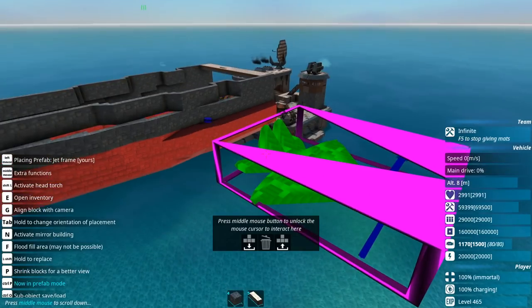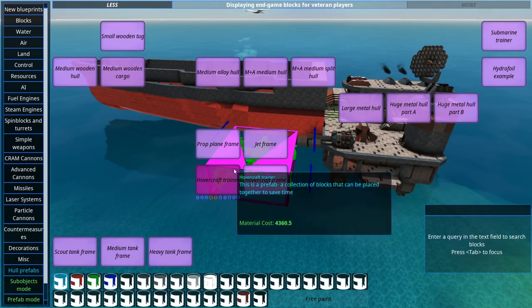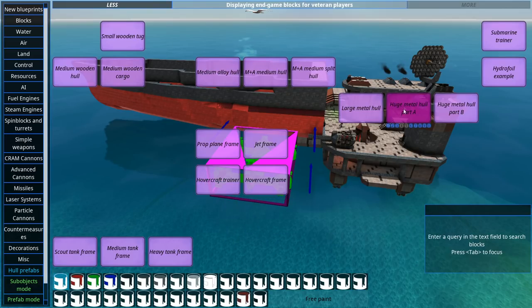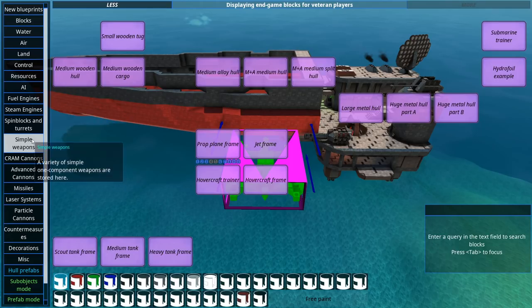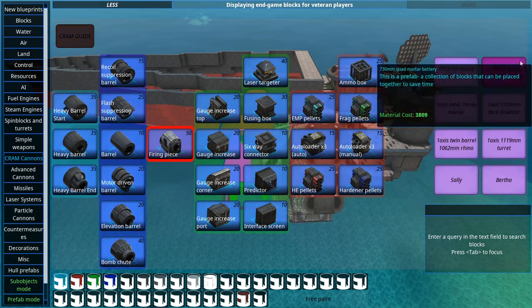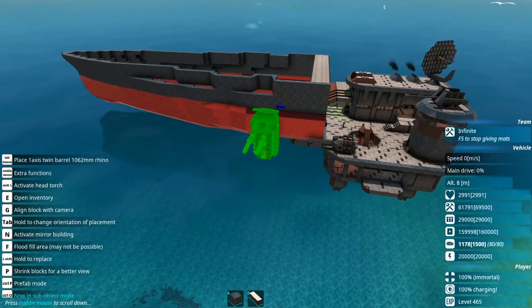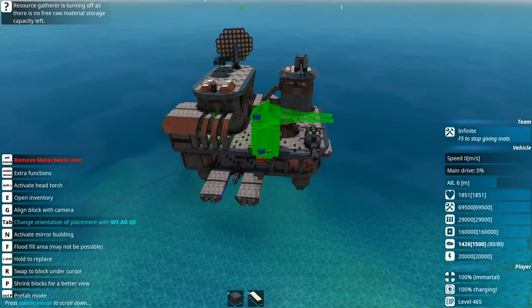I'm so tempted to try and make a ship or some kind of design only using all these new prefabs. We have tanks, we have jets which I think look phenomenal, we have hovercraft and a hovercraft trainer which has some of the AI already there so you can figure out how everything works. We have the submarine trainer — there is just so much stuff and I am so tempted to try and make a purely prefab ship, only messing around with the armor but having everything else just prefabs.